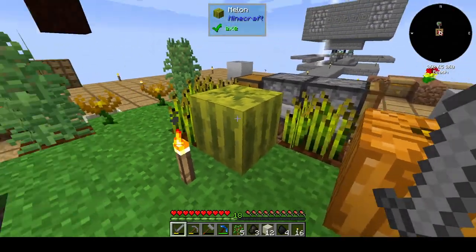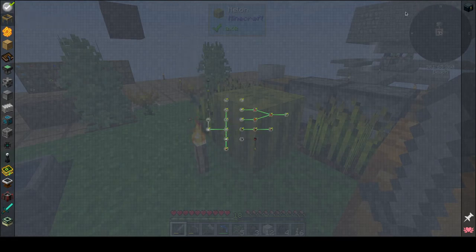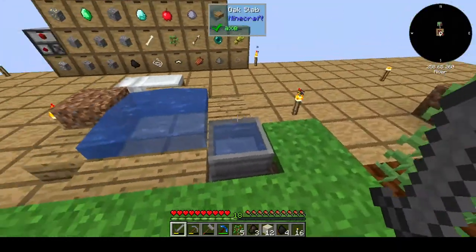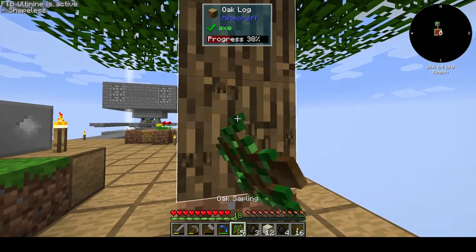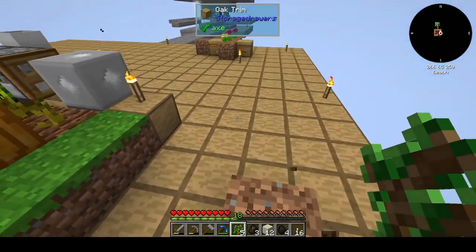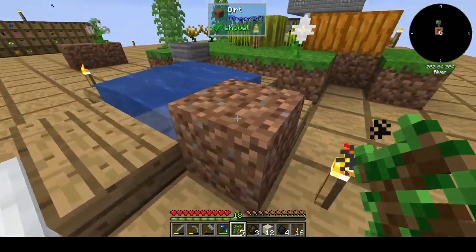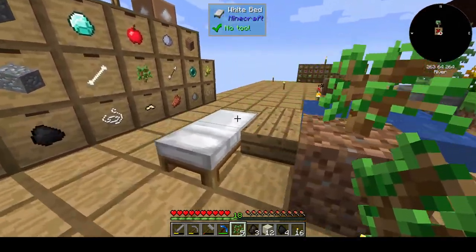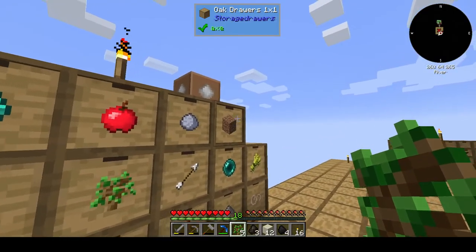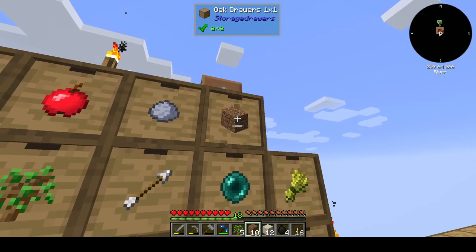Alright, this is Calibos and we are playing Skybees. So in the last episode, I kind of hinted that we were doing something a little bit more complicated with our botany pot than just randomly shoving it somewhere. So we're going to do that now, and it involves having dirt. So many things in Minecraft involve having dirt.